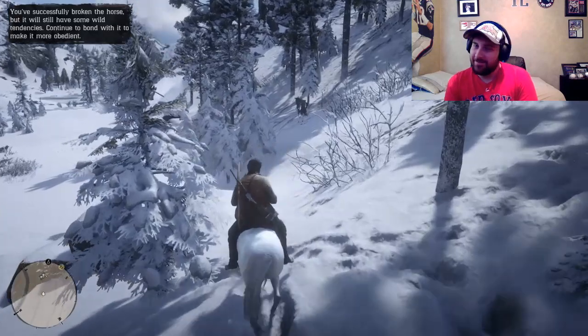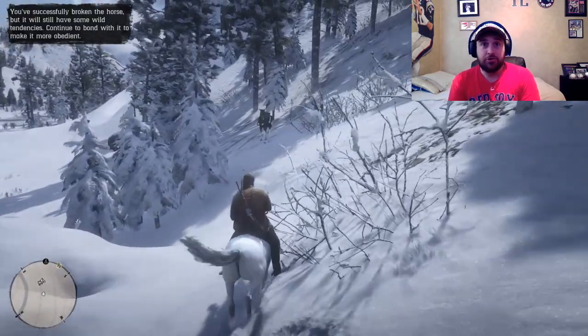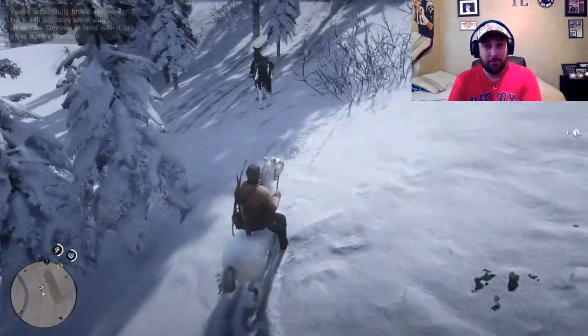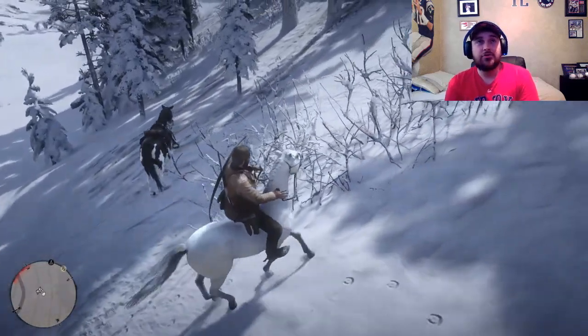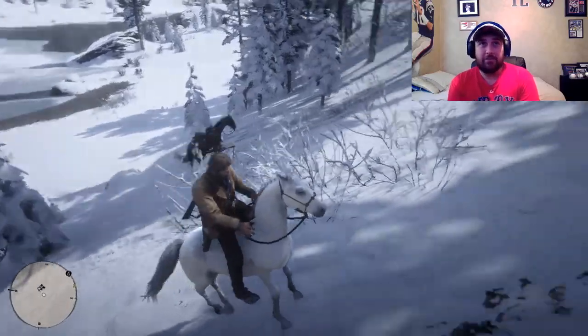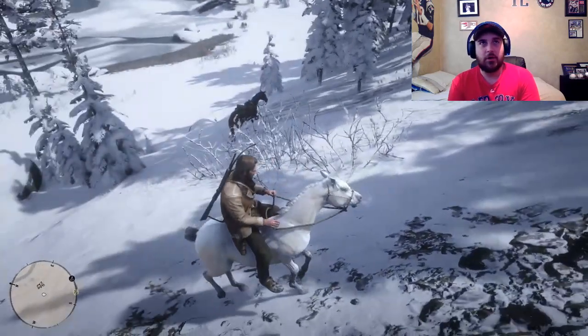When you get her, she's going to be still freaking out — she wants you off. Your best bet is to pat her neck and calm her down. Try to tame her, even try to feed her, just try to make her relax. I wouldn't jump off this horse immediately and try to saddle her up because she'll just run away on you.